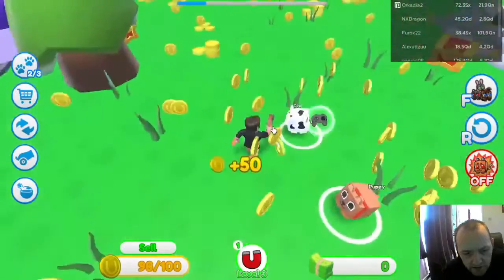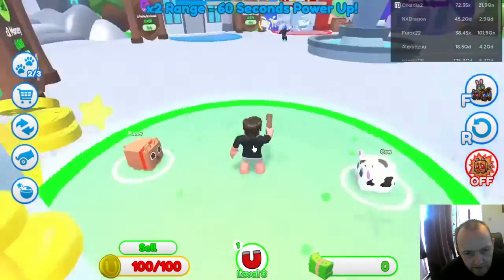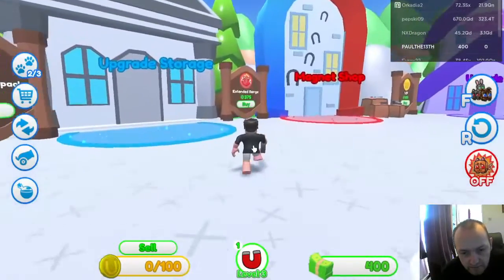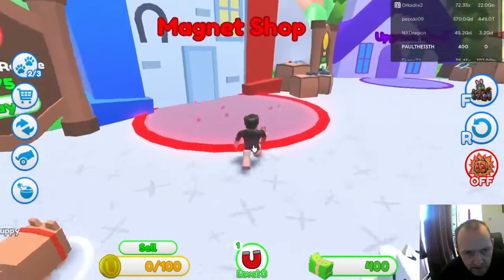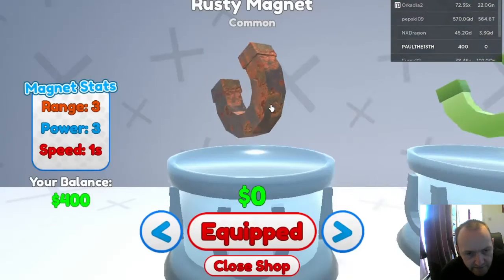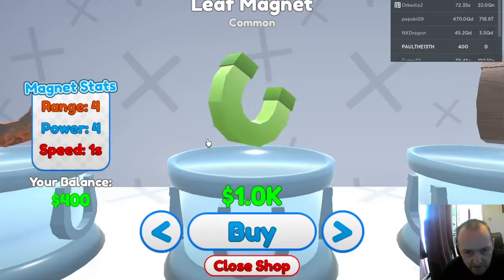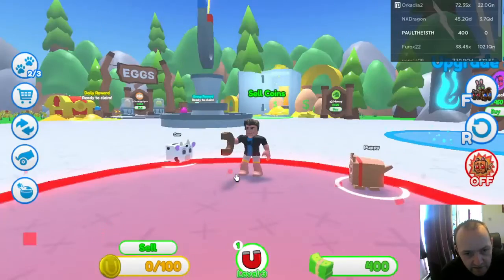So I believe when you sell you will get the other currency. There we go - four hundred. So that must be what you use in the shop. Right, let's have a look at the magnet shop - buy a magnet. So that's mine, it looks rusty as hell. One thousand is the very first magnet and I have four hundred, so we can't buy anything there yet.